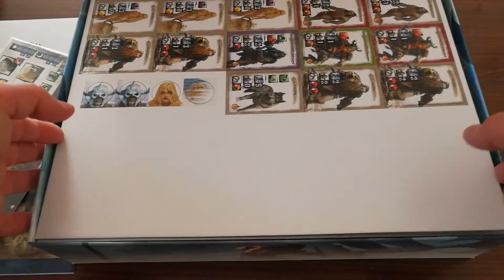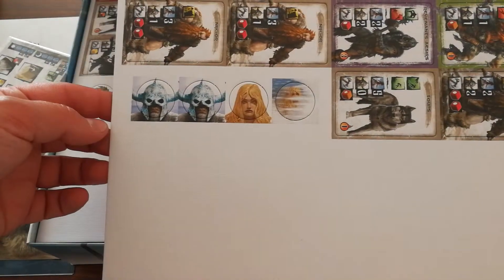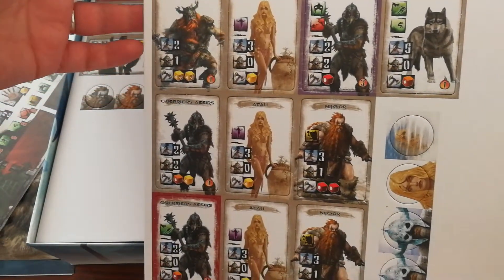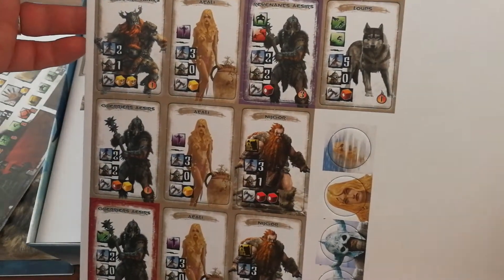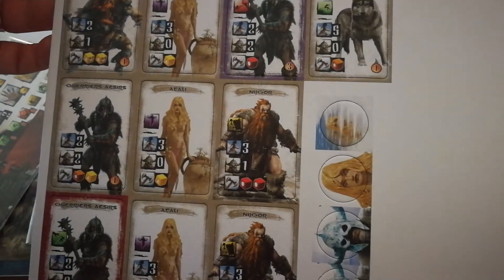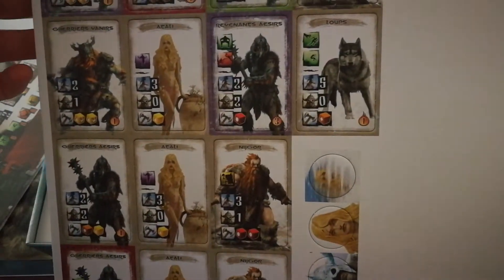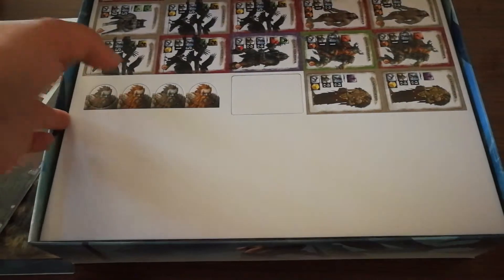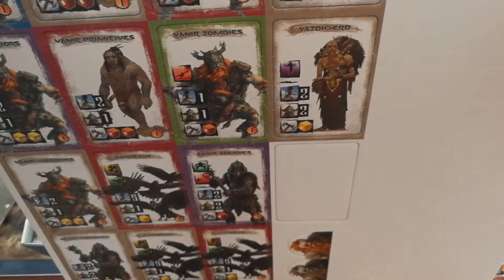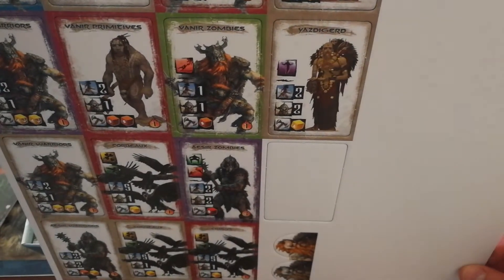And here we have new tokens. And here we have Revenant Vanyus, Revenant A-Series, and Njord. Reusing one of the models there — he has the Gurt, one of the villains from the starter set, reused as a different character.